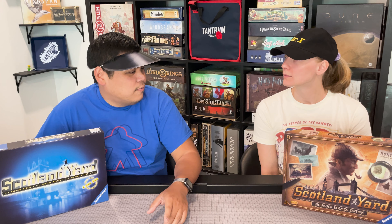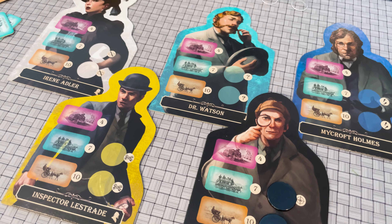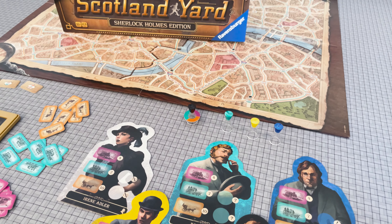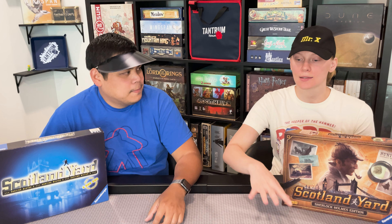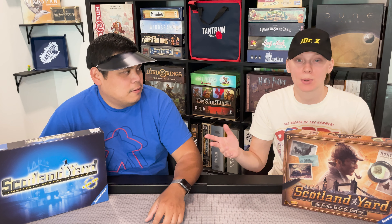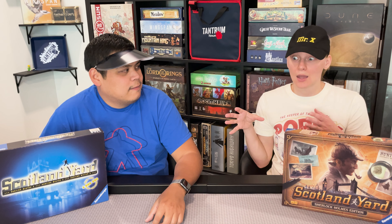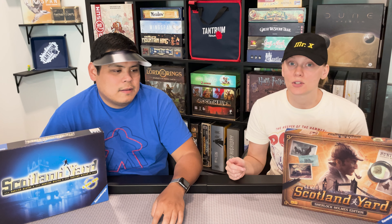There are five different detectives and they each come with a different ability. I was Sherlock Holmes and on my turn I could ask him what quadrant of the map he was in, and he would have to tell me. You can only use it once or twice depending on your player count per game, but it was super helpful — we used it right off the bat and were able to hone in on him pretty quickly.